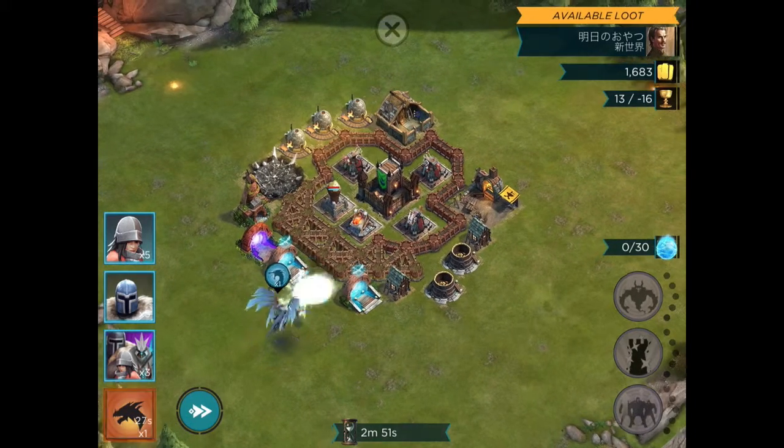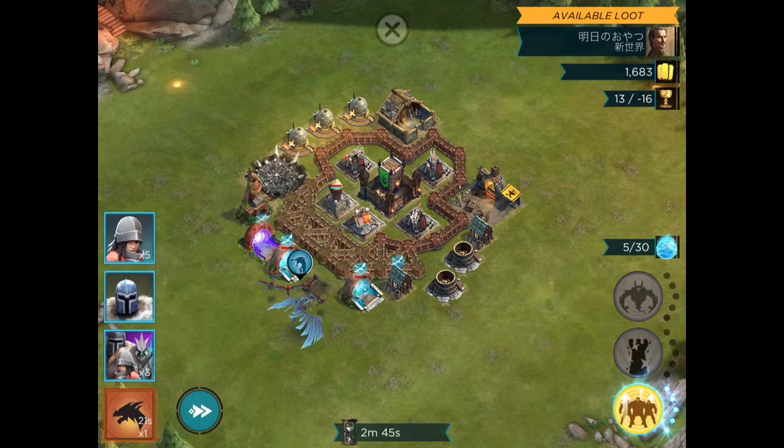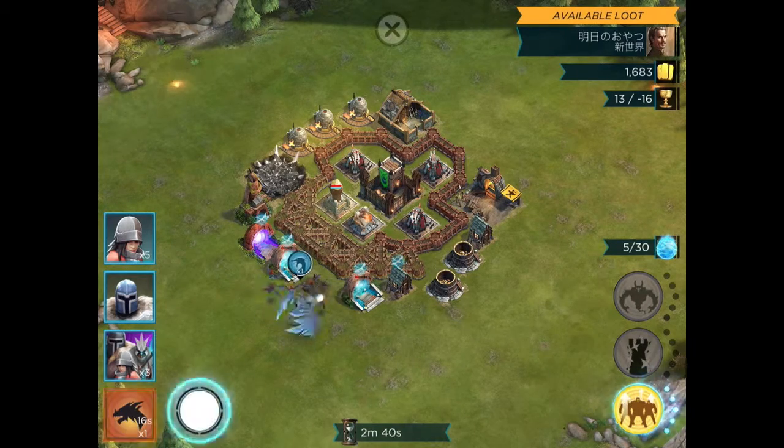On this particular base we're facing, there's a lot of free mana up on the left here with the troop portals, so we'll easily be able to charge up our Ancient, get a lot of mana there, and see what the spells can do.